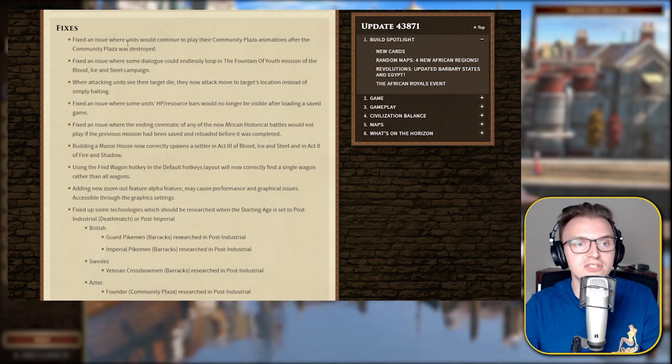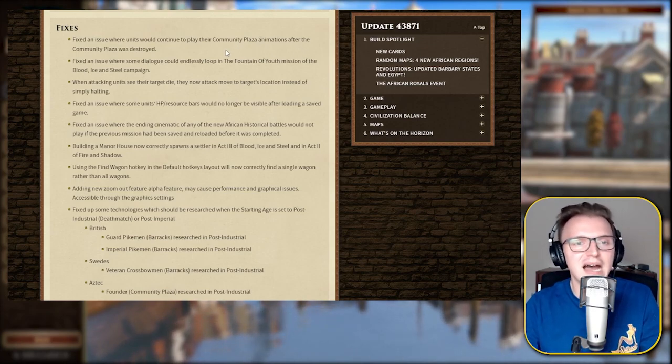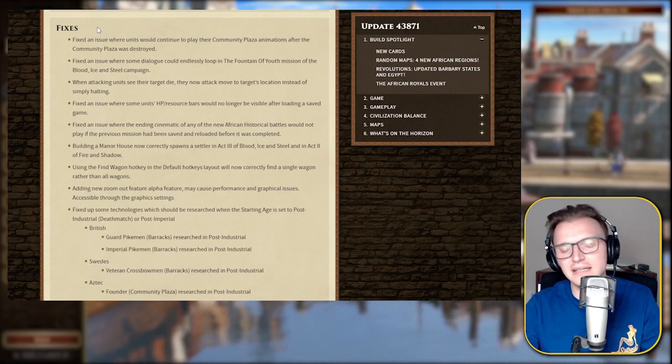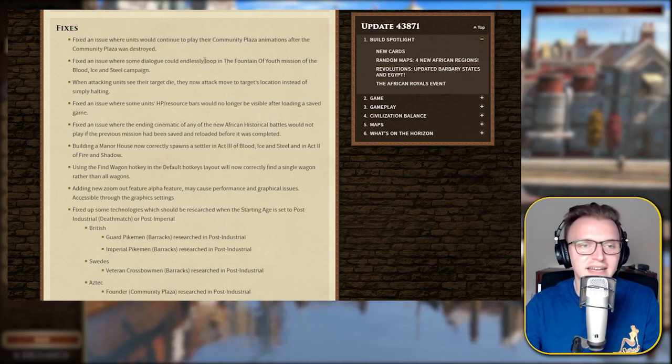Fixed an issue where units would continue to play their Community Plaza animations after the Community Plaza was destroyed. I mean, this whole Community Plaza business — just bring the fire pit back. You see them stumbling around, it's just a bit weird. Same with the tribal marketplace where you gather coin for certain native civs — the animation they've changed it to just looks weird, like they're busking next to it. They're not even mining. It's very strange.